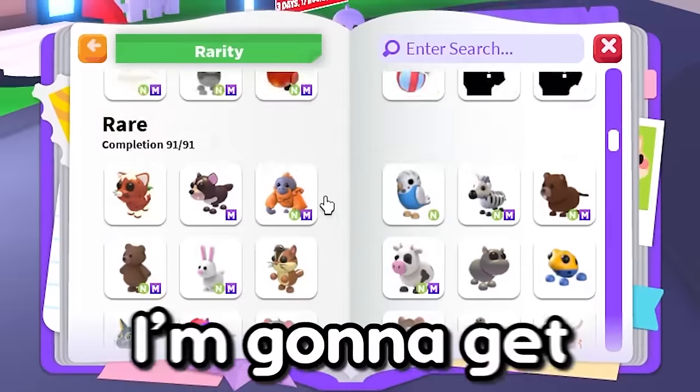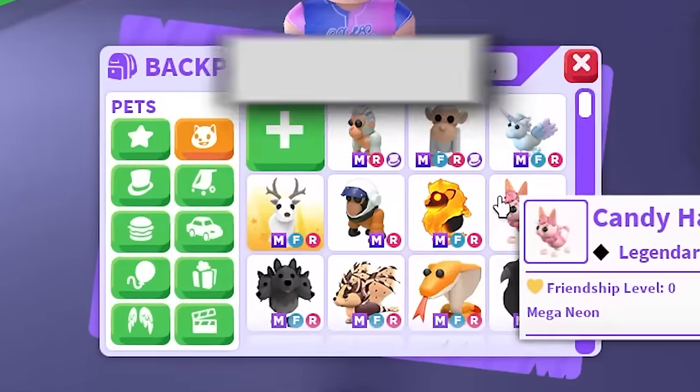There are 91 rare pets in Adopt Me, and in 24 hours I'm going to get them all mega neon.